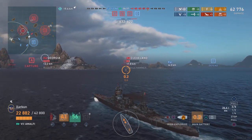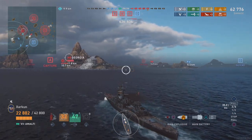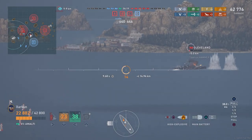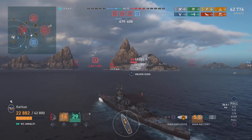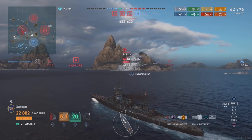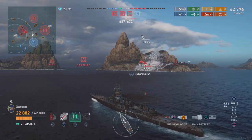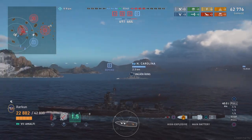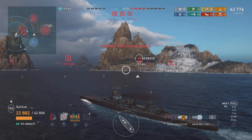That puts us ahead on points by just a little bit, but not enough. The enemy team, because they hold three out of four of the capture circles, will be able to easily overtake us on points very quickly. With four minutes left to go in the match, sinking enemy ships is really our only hope of winning. Luckily our teammates sink the Cleveland. Now we're heading straight for the alpha cap to contest one of the enemy's caps, and we're also going to desperately need to sink ships. The two battleships with me earlier were hiding behind an island and couldn't shoot at the Georgia or the Iowa in the cap.